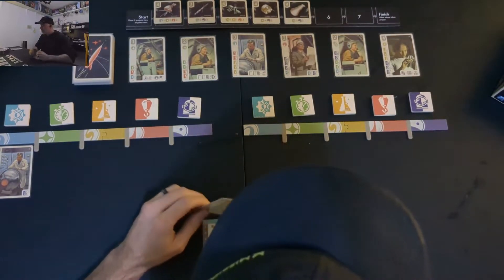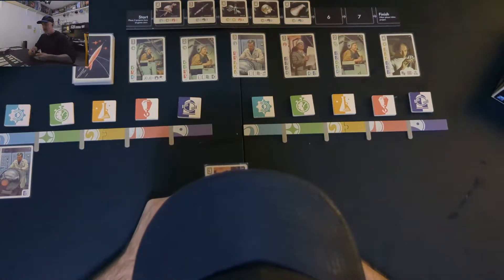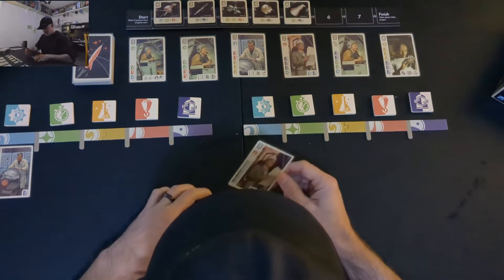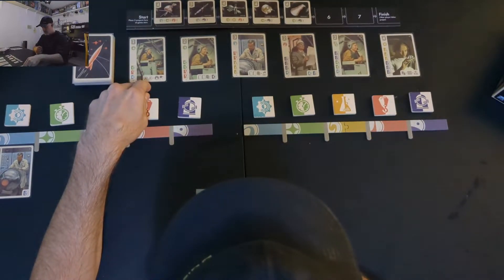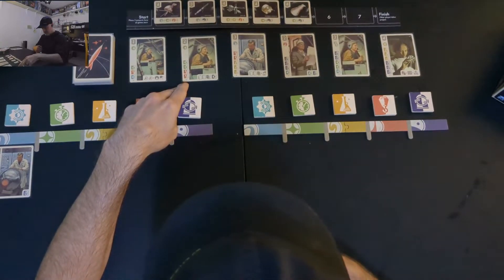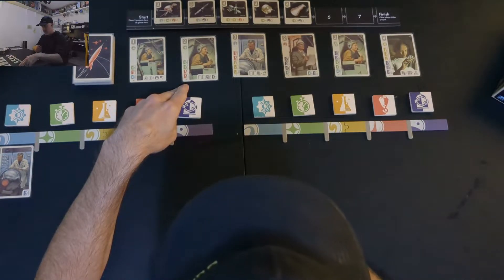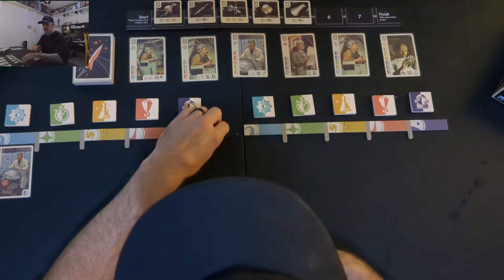Right player kind of wants to build up toward a tester. Looking at the tester abilities: this tester lets you pass two research icons to get any one skill icon you need to complete a project — that's not bad. This tester gains one extra research icon of any type when recruiting a specialist with a basic recruitment cost of five or six, so getting the more expensive ones becomes easier.